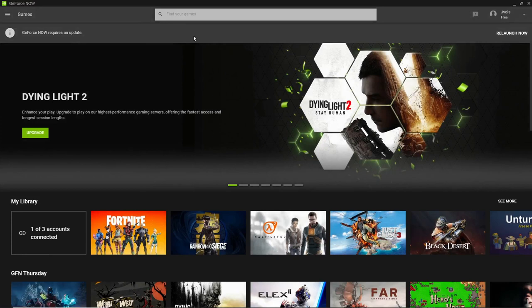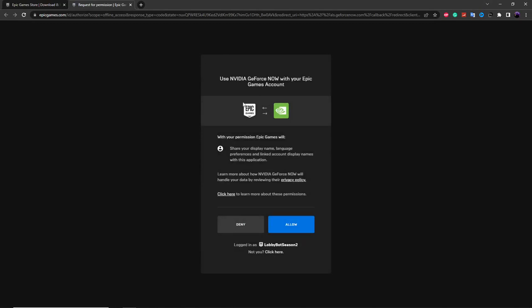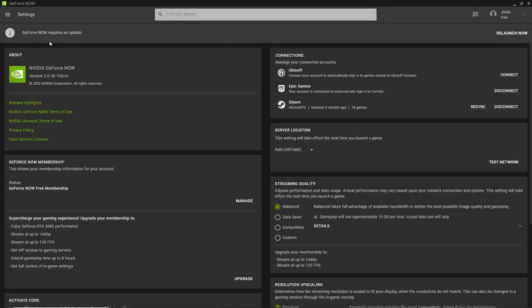Now go into the GeForce Now app, which you should have downloaded by this point. Click the three lines at the top and go to Settings, then find the Connections tab. If you already have an Epic Games account connected, click Disconnect. Otherwise click Connect, and it will take you to a page where you confirm the account. Make sure the name shown is your newly created account — not your main account — then click Allow to link it to GeForce Now so you can use it to play Fortnite.